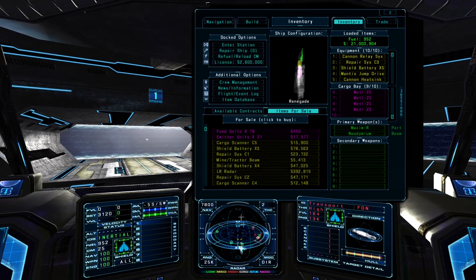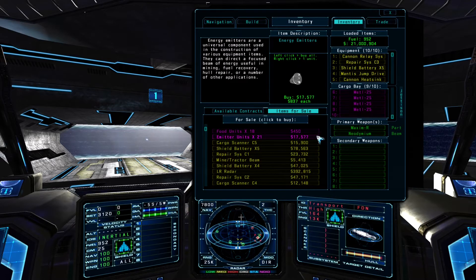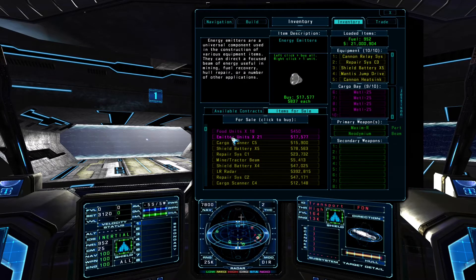Next, we'll cover some of the basics of the trade system. In the inventory console, the items for sale menu provides a list of commodities, equipment, and weapons that are available to purchase. You can hold the mouse pointer over an item in the list to view more details about it, as well as loading and installation options. Each item category is color coded. Commodities are purple, and you can load all available units of a commodity type with the left mouse button, or one unit at a time with the right mouse button.